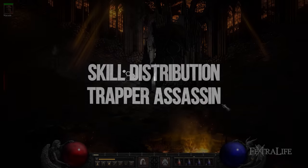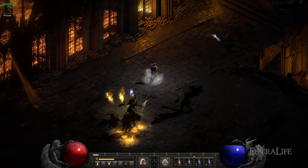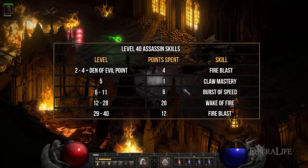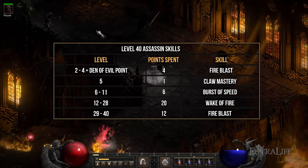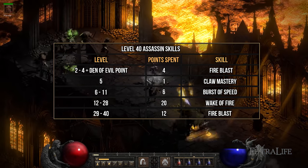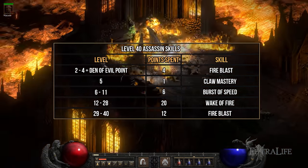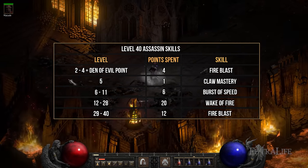For skill distribution, you want to max out Wake of Fire first. Once maxed, focus on Fire Blast to further increase its damage. The idea is to use Fire Blast until you unlock Wake of Fire at level 12, then keep cranking Wake of Fire until it's maxed, and then pump Fire Blast to further boost Wake of Fire's damage. Use Burst of Speed to increase your attack speed, which increases how fast you can drop Wake of Fire traps.